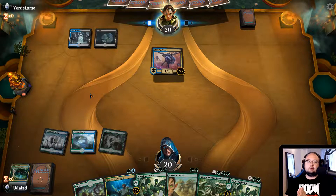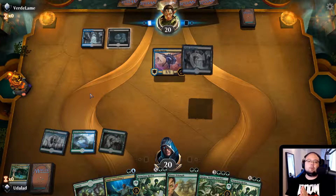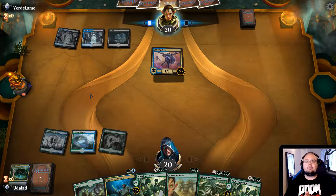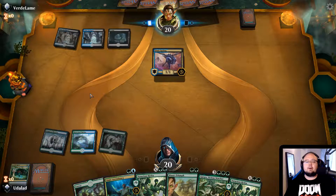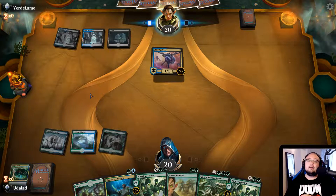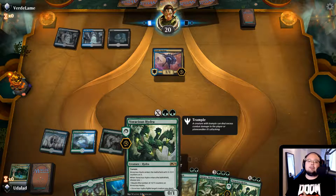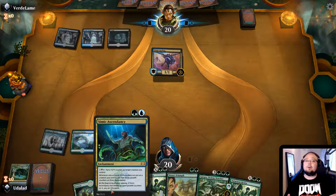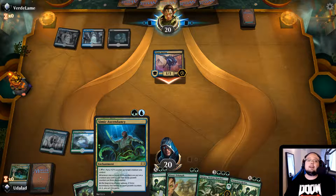As mentioned, next turn we play the Forest, do Nissa's Triumph and Simic Ascendancy. At that point we'll be at 5 mana. We're almost at the mana point for Gargos as well - it'll be sick. Actually, getting the Voracious Hydra out at that point will give Simic Ascendancy so many counters - it's actually insane.